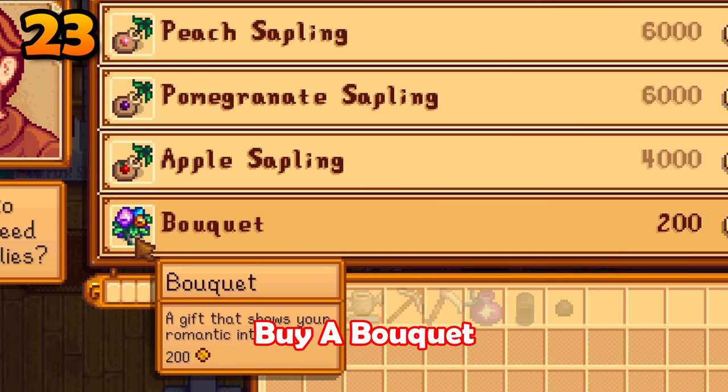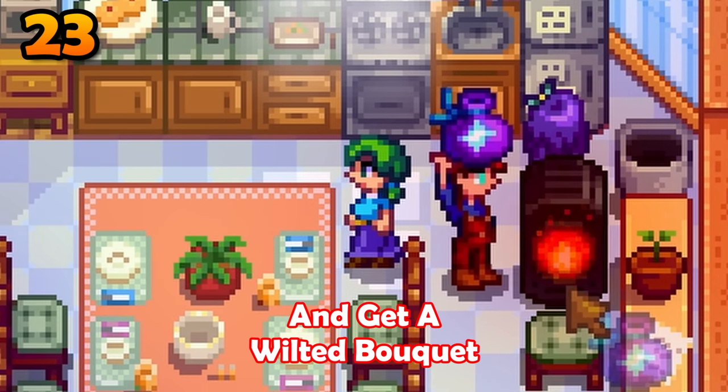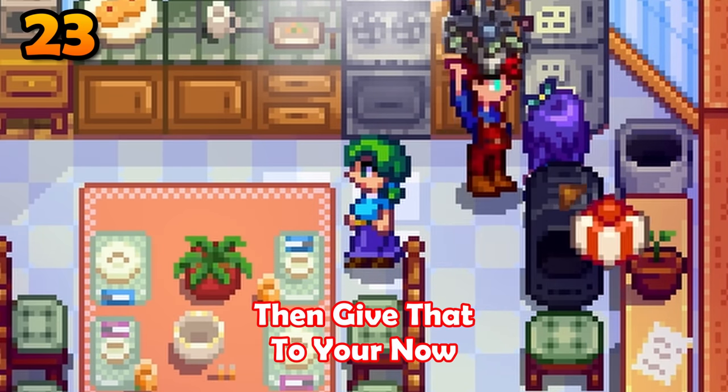Want to break up with your lover? Buy a bouquet, drop it into a furnace and get a wilted bouquet, then give that to your now former lover.